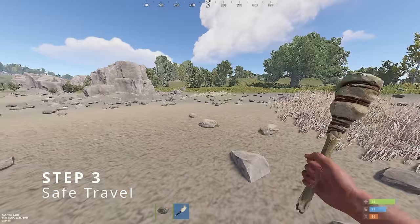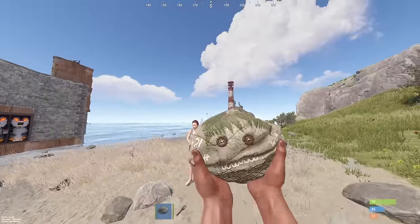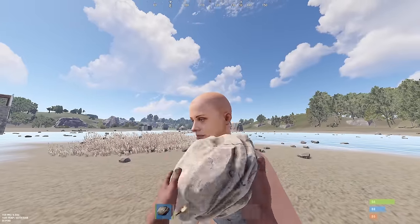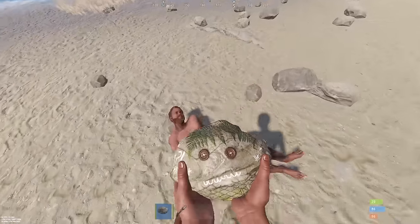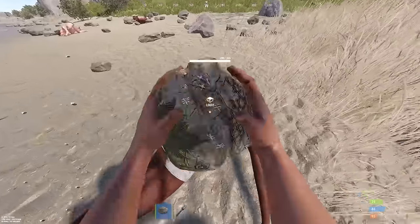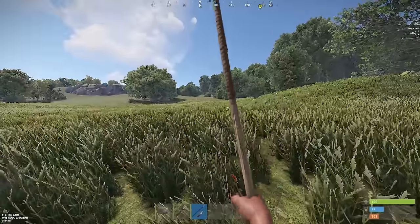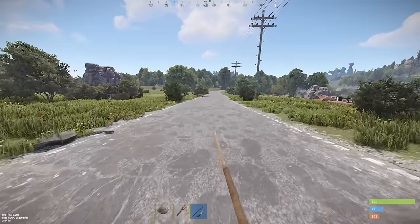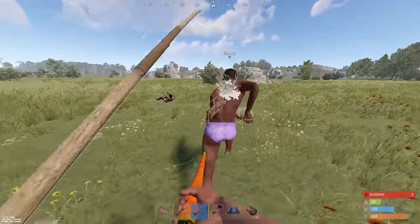When you spawn, you always start with a rock and a torch. But you never want to be caught running around with a rock as your weapon — it swings incredibly slow and barely does any damage. The first thing you want to do when you spawn in is look around, because there are a lot of dead bodies lying around near spawn. Harvest the bodies to get bones, collect 30 bone fragments, and make yourself a bone knife. Most people make spears at the start, but you can get a bone knife way faster, and it's really strong because you can swing it while doing a full sprint.